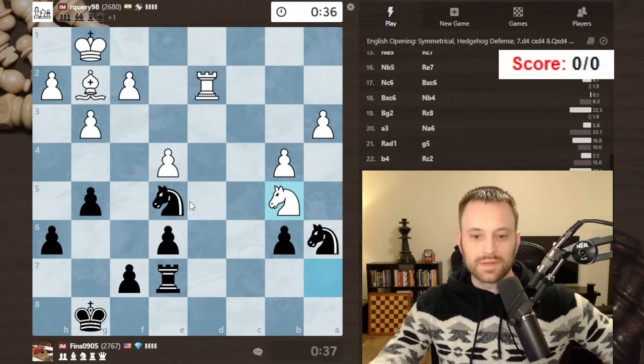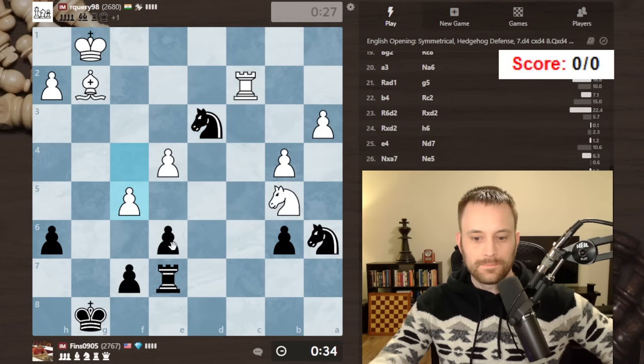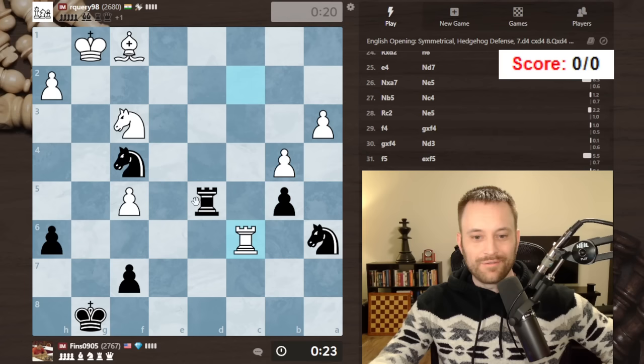Hit the knight — knight c4 maybe. Even if I have to go back, I think that's fine. Let's just play like this, hit this pawn. I'm up on the clock. Let's come here, bring this over. Counter attack. Getting ready for the time scramble, right folks? Good move. I got to take, I think.